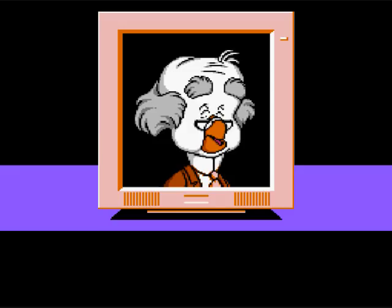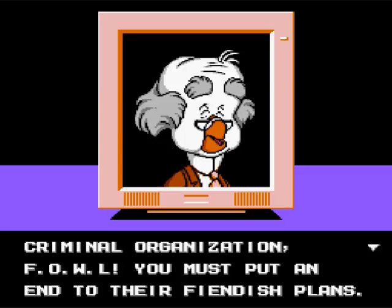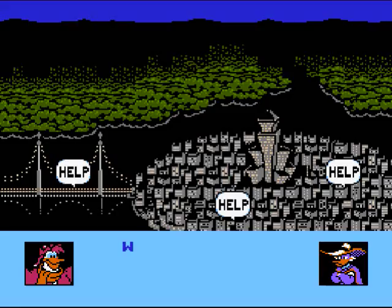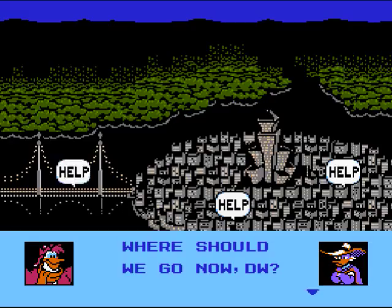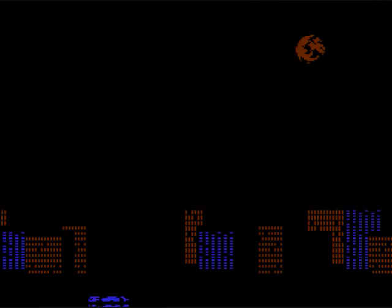Once again, we need your help, Darkwing! A mysterious crime wave has swept over the city! We believe these crimes are the work of that secret criminal organization, FOWL. You must put an end to their fiendish plans. Launchpad will brief you with the details of your missions. Remember to collect all of the stolen diamonds and gold bars. Good luck, Darkwing! Where should we go now, DW? Let's go to the bridge. Quacker Jack and his henchmen are blocking the construction of the new bridge — you better stop him before someone gets hurt. I am Darkwing Duck, as I say it to absolutely no one around.